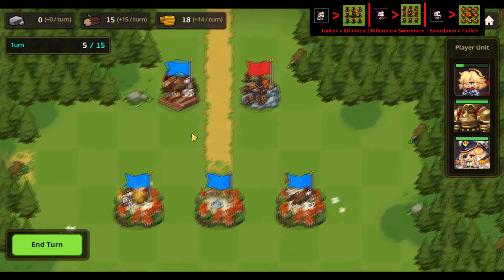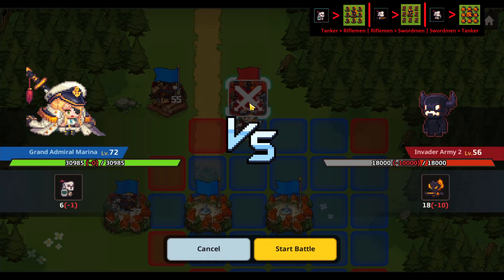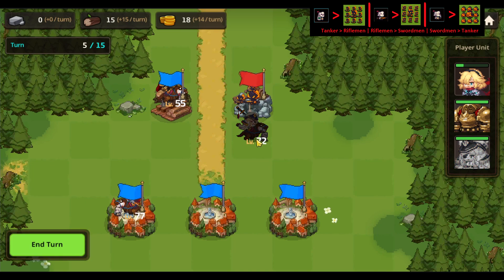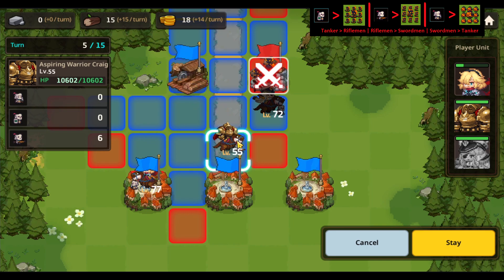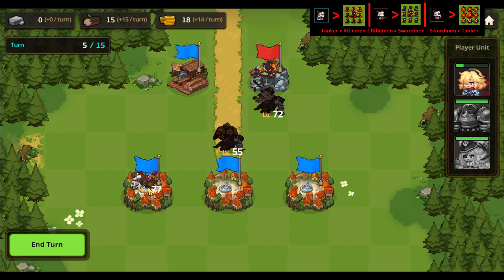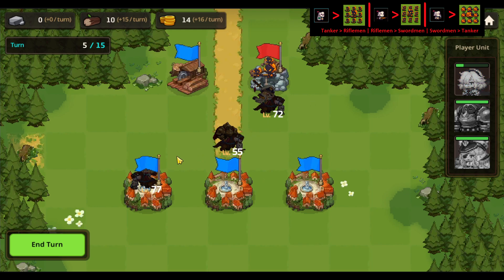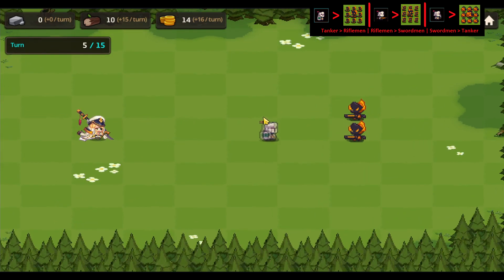It's time for turn five. We're going to take on these guys here first. You can see we're going to take a little bit more than half of their HP, which is fine — we're going to take them out on the next turn when they attack and take themselves out. I'm also going to move this team into the middle to take on the middle base there. I'm going to start moving this team down here, and with this team I'm going to create a bunch more soldiers. We can also upgrade the town a little bit here. I keep calling them soldiers — they are actually swordmen. And they take themselves out.